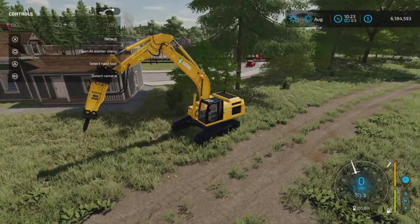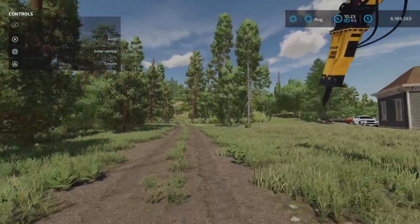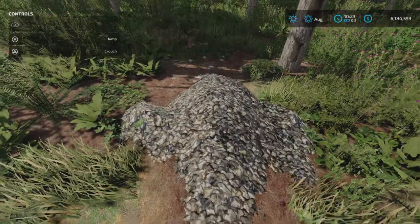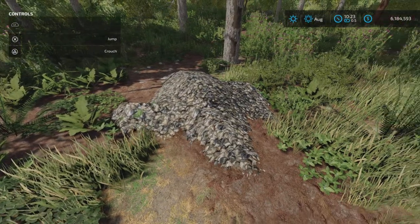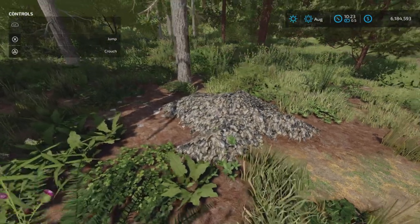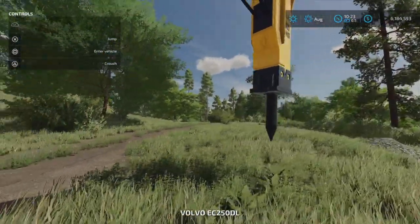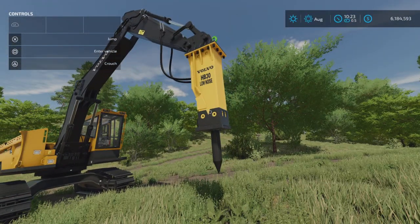If any of you have gotten this to work on console, I'm sure this is a PC thing — the terraforming and breaking up rocks. The skid steer was the only one I could get to work on this pile of rocks. If anyone else is having this problem or I'm doing something wrong, let me know in the comments.